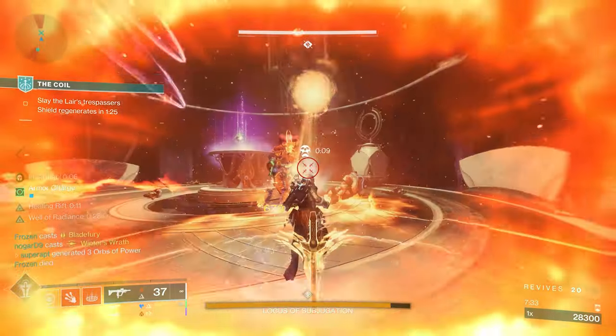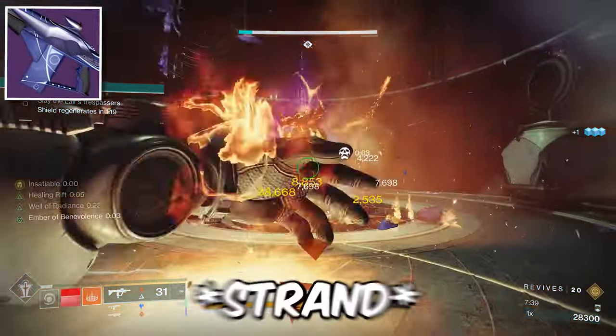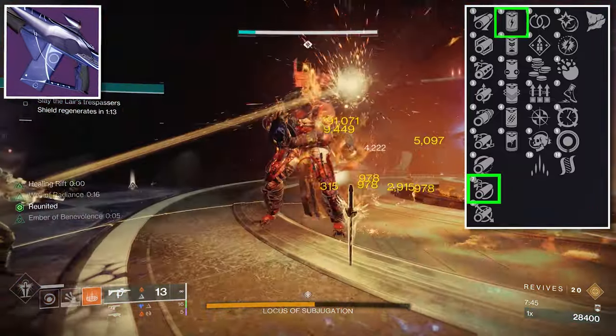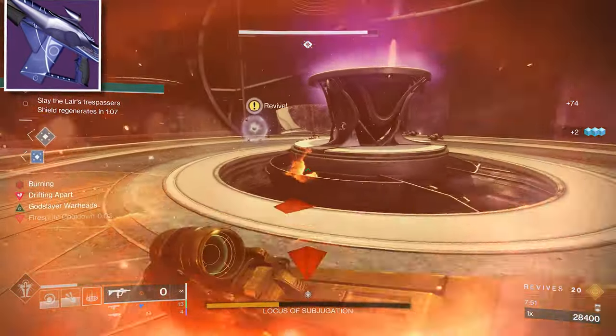Now let's go over the god rolls for each Season of the Wish weapon in PvE. Starting with the stasis fusion rifle called Scatter Signal: the perks you want are Arrowhead Break, Accelerated Coils, Slice, and Controlled Burst. The recommended masterwork is Handling.